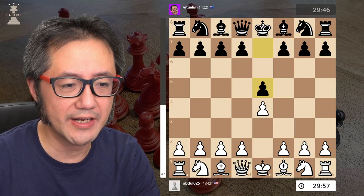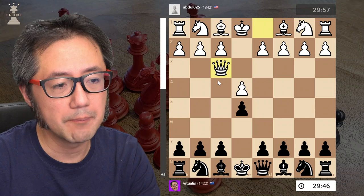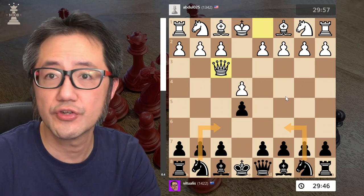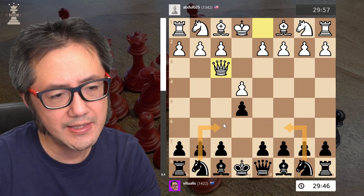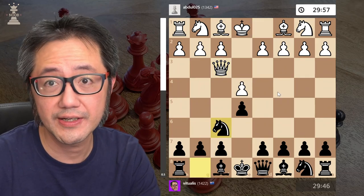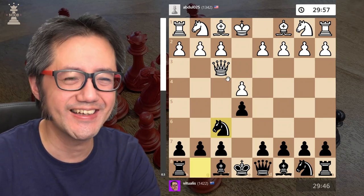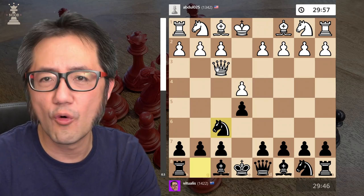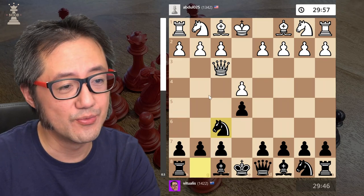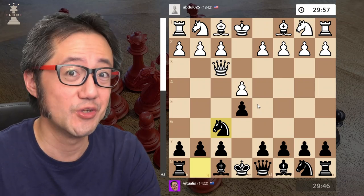Now let's go back to this game. So let's say someone does play the Napoleon attack — how should you play next? With the black pieces, generally one of two knight moves are good. Technically I think the king's knight is a slightly better move. However, if white plays perfectly from now on, you end up in a fairly positional game with the queen slightly not quite in the right place. That's the problem for white — at a higher level the best you can expect is a very positional game, and you might as well have just played an Italian game. It's not as good as that.